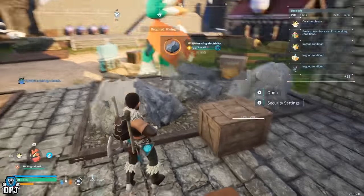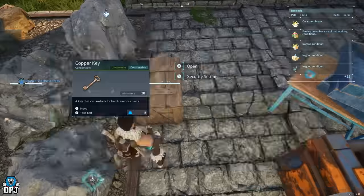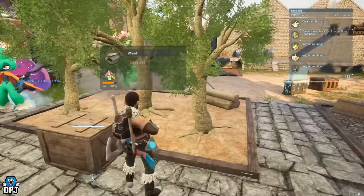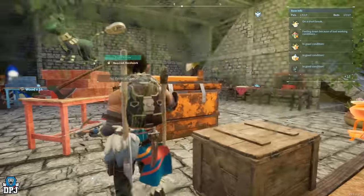Now we have my logging area right here and we also have the mining area right here, which obviously I've got the box right next to so I can just collect everything and put it straight into the box. Same with the wood because you get an overabundance so quickly - just grab it and put it straight into the box.